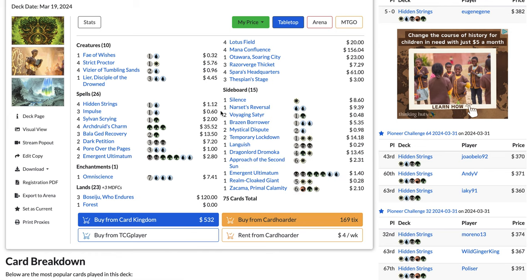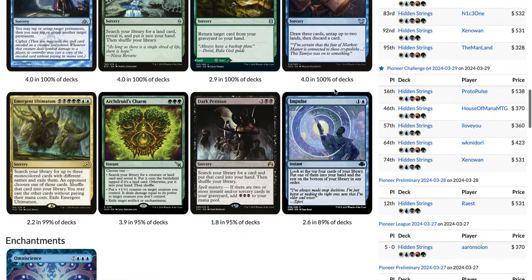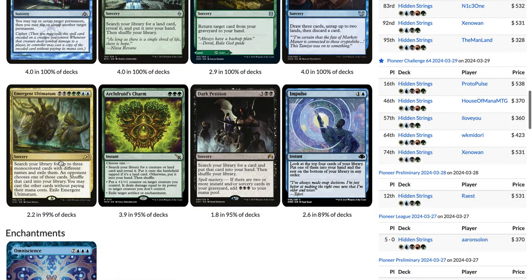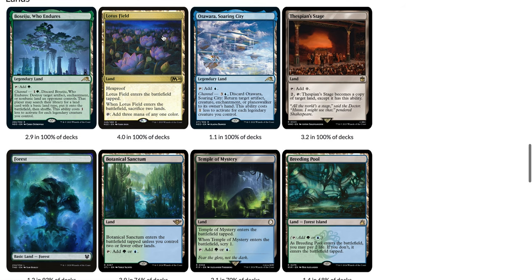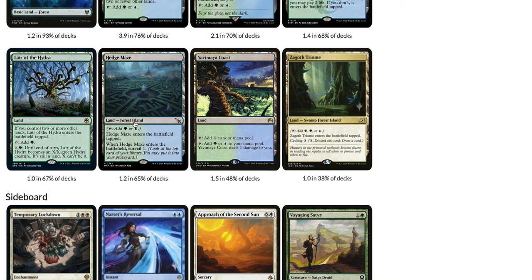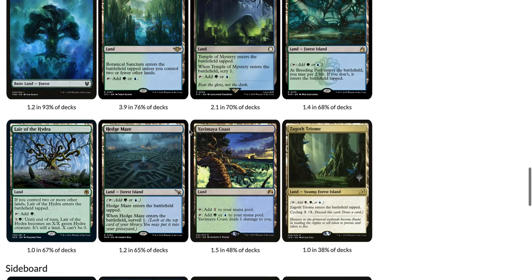If you want my cyber guide for that, check out my Patreon in the pinned comment. As for what Lotus Field Combo is up to: apart from Approach of the Second Sun and some lists playing Strict Proctor, it's pretty much the same — Hidden Strings, Silent Scrying, Pore Over the Pages, Emergent Ultimatum, one to two Dark Petition, two to three Impulse, three to four Archduid's Charm. Most people are playing four charms and one Omniscience.